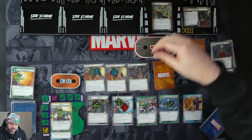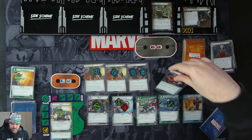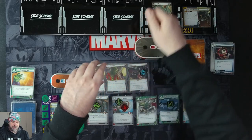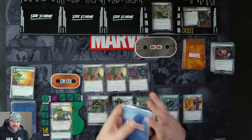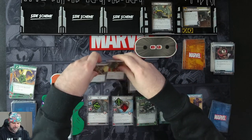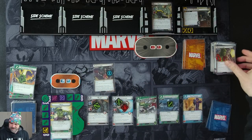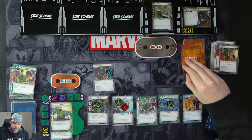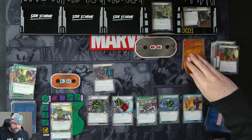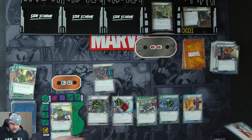After the last counter is removed from Rubble Storm, we deal two damage to each character we control. The villain attacks us again, so all the spell triggers resolve. Both Manipulation spells trigger: we discard one random card from our hand for each, and they both confuse us. He was attacking — Assault — so he's attacking for two. Taking this down to five health.